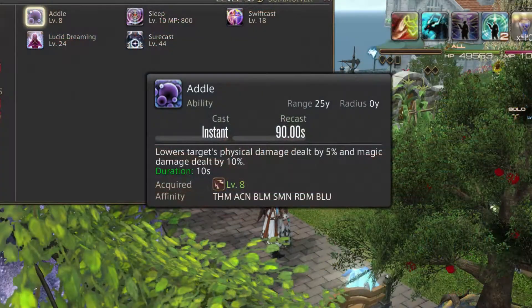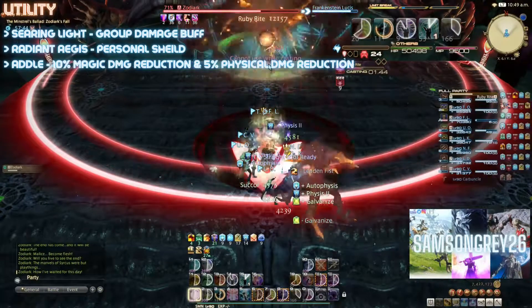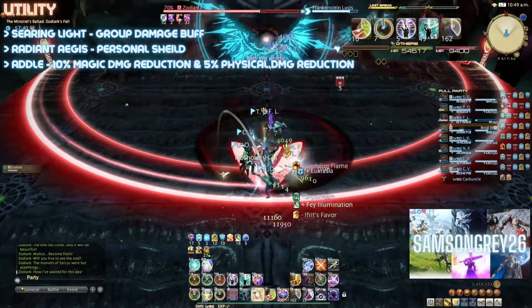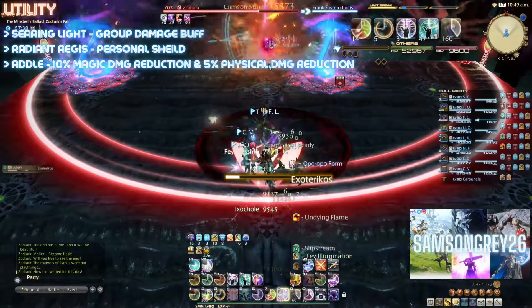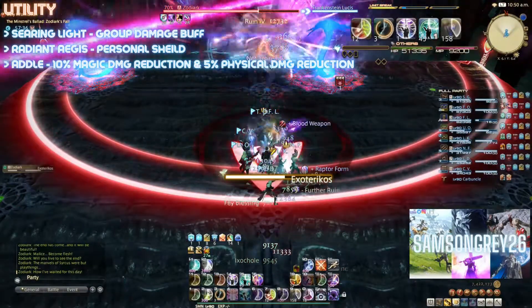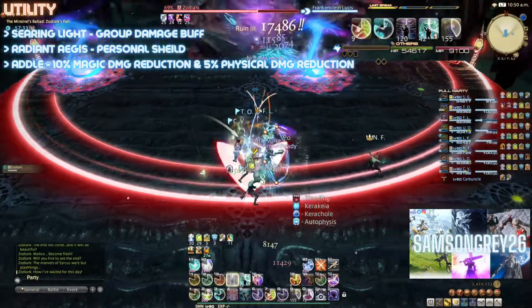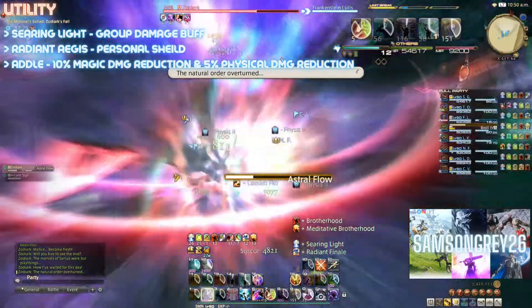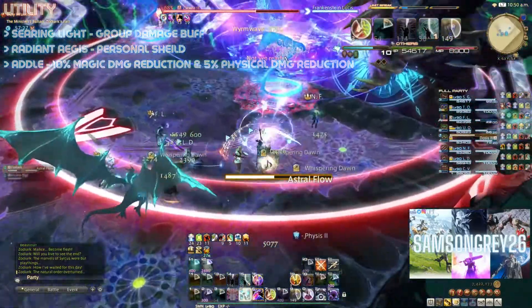Addle: 10% magic damage reduction and 5% physical damage reduction. Incredibly useful in higher-end content and almost necessary to support the team if tackling Savage content near release. Bosses like P3S hit very hard to the point where the team will wipe if no one is using damage reduction. It's also useful in a pinch if a team is struggling in a dungeon. In high-end content it is often helpful to discuss when each team member will use theirs.